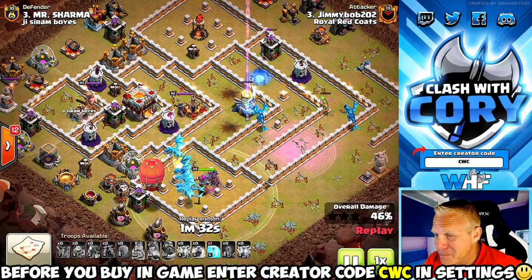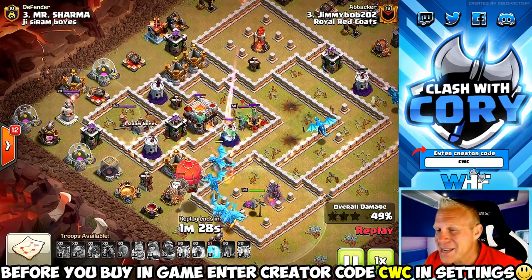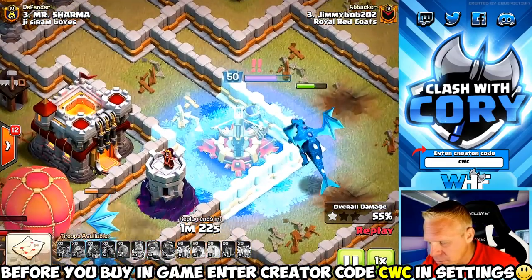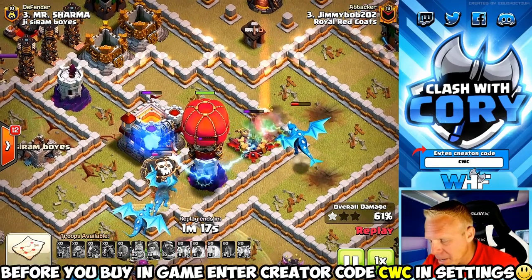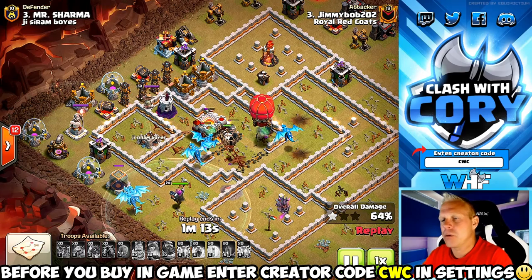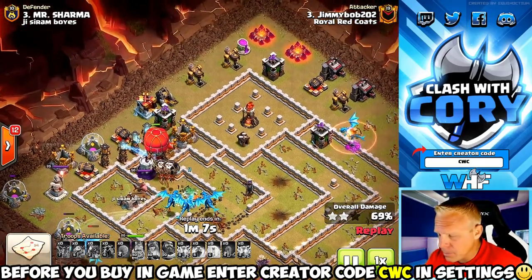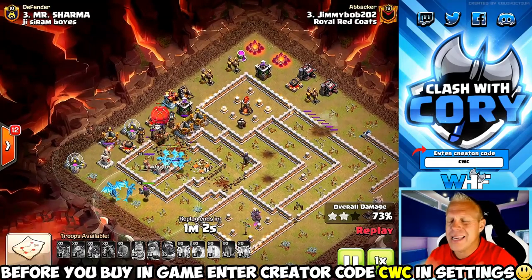Honestly he could have popped that grand warden a little bit earlier for better value — by the time he popped it, the e-dragons had already made that base disappear. As for audibles in the middle of the attack, freezing that queen was beautiful. She could really slow things down if she stays alive and chains aren't pathing to her. That freeze allowed that single e-dragon to get the queen taken out with just under half health remaining, keeping so many of those electro dragons alive.